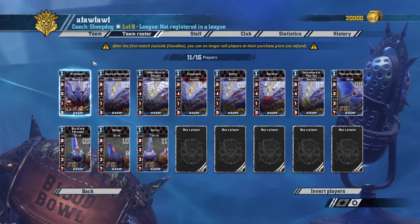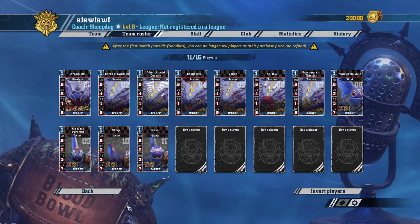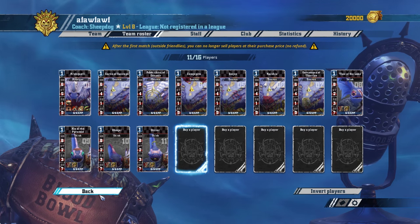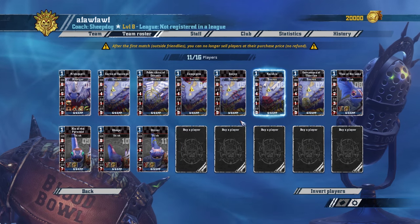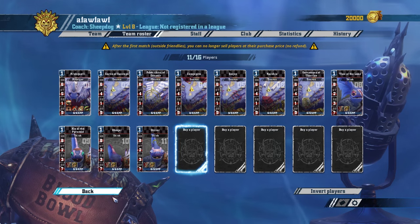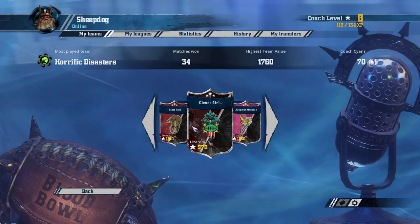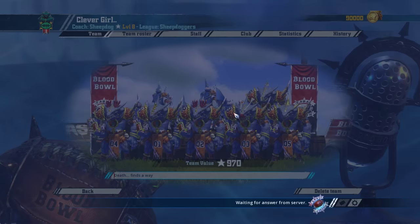So that's the Lizardmen teams. I would almost advise the Kroxigar setup — it makes them very bashy. The fewer rerolls mean you're going to lose starting off, but as long as that's not a problem for you, it should be fine.